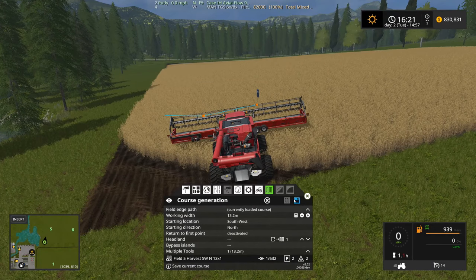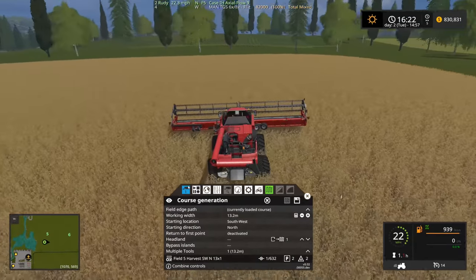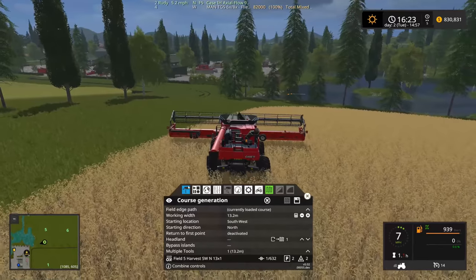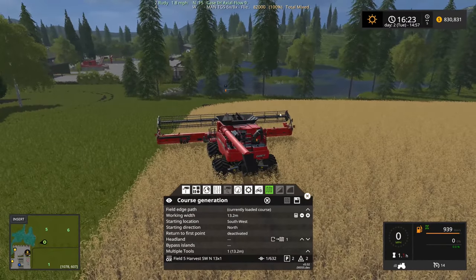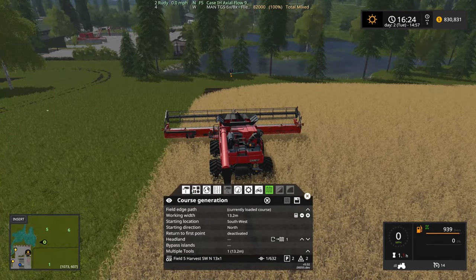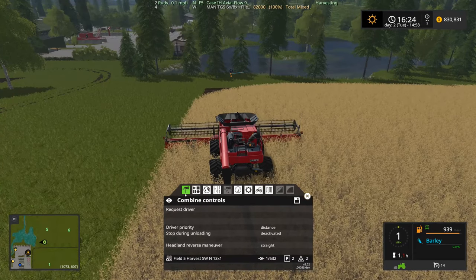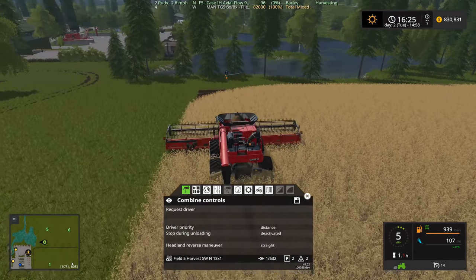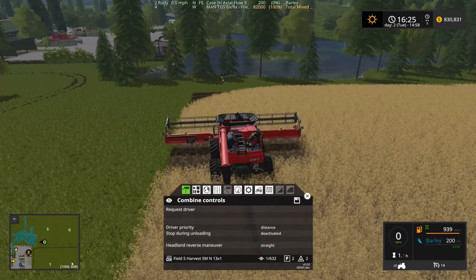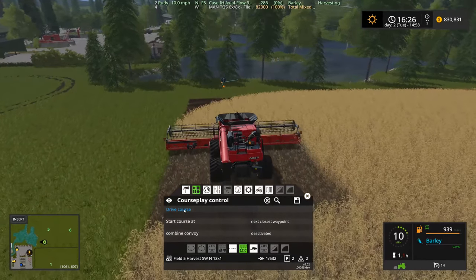Let's run up here. I guess we need to unfold the harvester otherwise it'll tell me I need to unfold it. Alright — now this is barley, isn't it? Yes, it is barley. We don't have the windrow set up, so let's stop that, set up the windrow, start it again and get ready to drive the course.